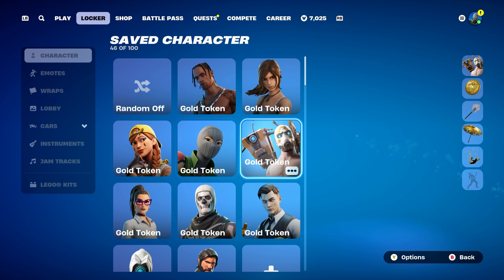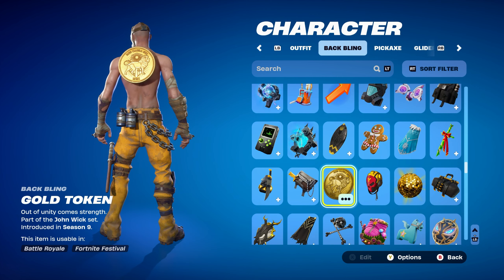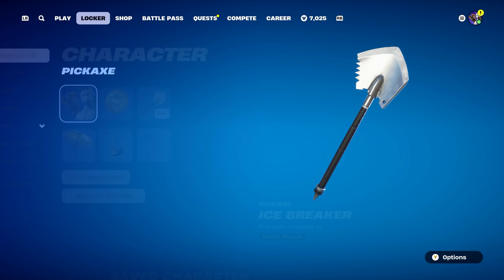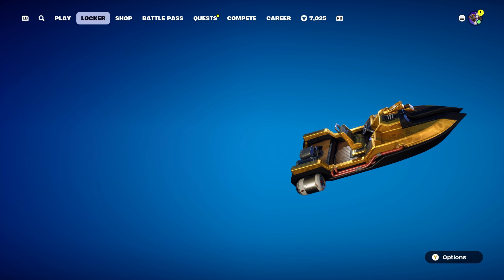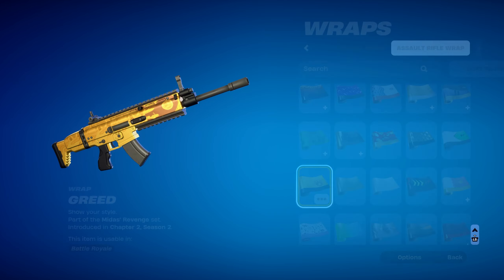Combo number five is Psycho Bandit, a Gaming Legends series skin from the Mayhem set, introduced in Chapter 1 Season X. The backbling works perfectly with the skin. I usually combo this with the Gold Token and Harley Hitter, but since I used Harley Hitter with Travis Scott, I went with the Icebreaker pickaxe instead — from the Arctic Command set, introduced in Chapter 1 Season 1. The Gold Token works very cleanly with it. The weapon wrap is Greed, from the Midas Revenge set, introduced in Chapter 2 Season 2 — an all-gold weapon wrap for the gold and black design.